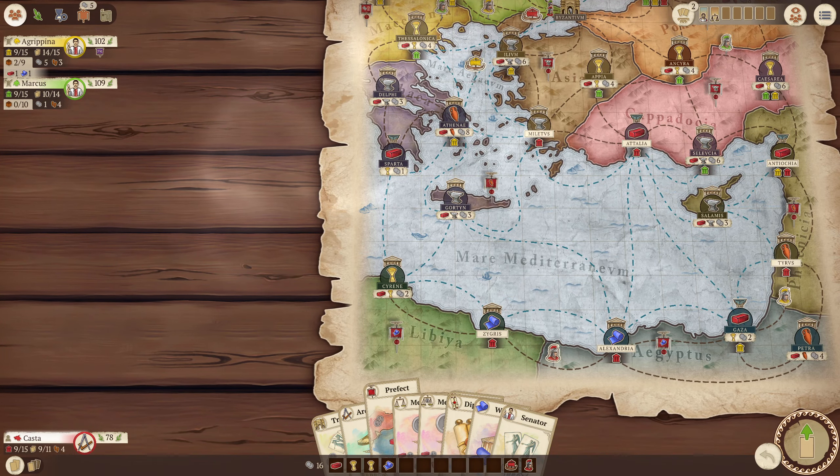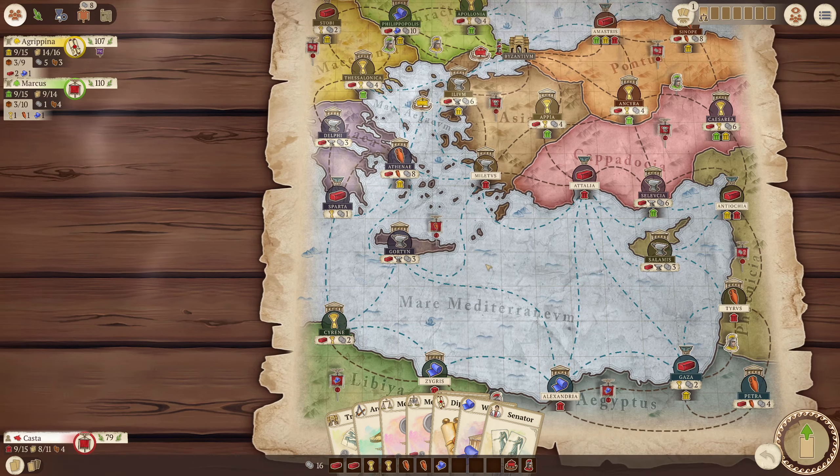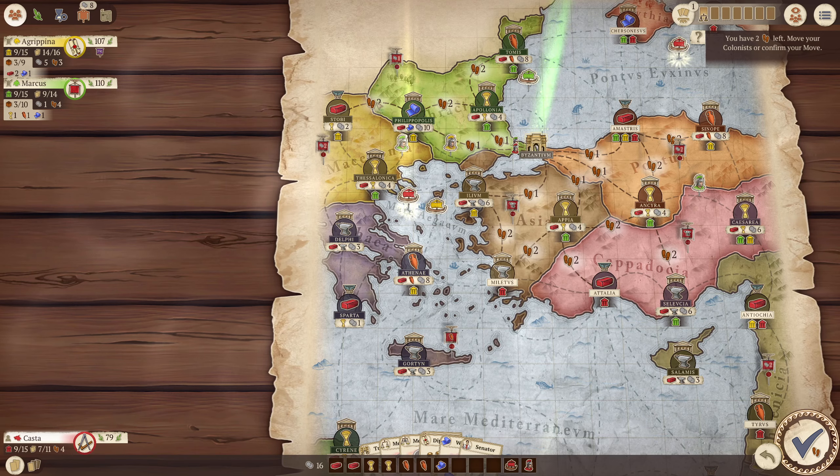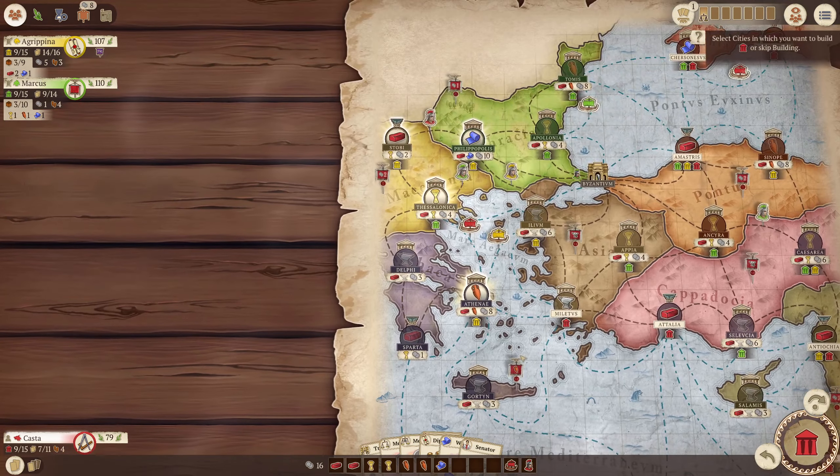Let's do this one. What should I do now? I guess try to move up into here. So I'm going to play the architect, get the boat. It would be nice to get into two more regions. So maybe here, and then — do I have a guy in here? I do. Maybe throw him up there, kind of get him out. And then I can go there, go there. I don't know if that gives me any benefit, but let's do it.